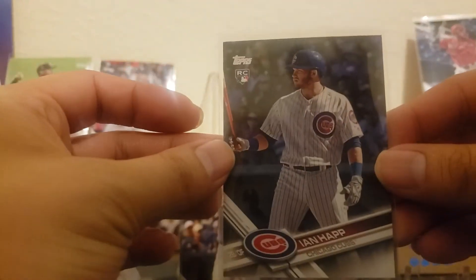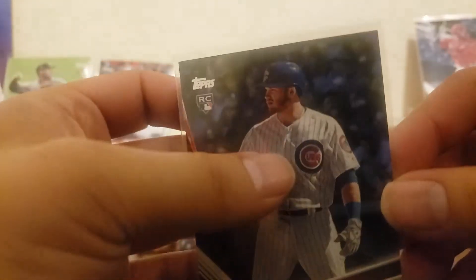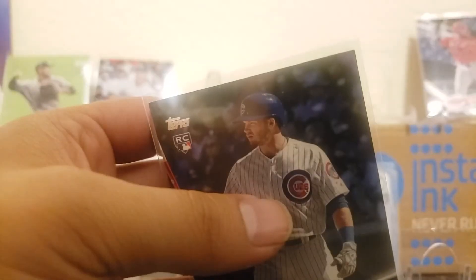I forgot these here — this was the Ian Happ rookie card. I don't know how much this is going for, but it's got a lot of damage on the right side as you can see. So there's that.